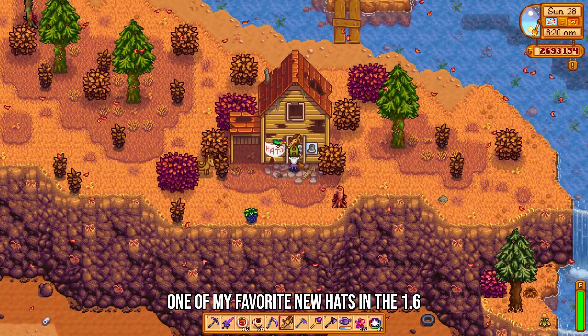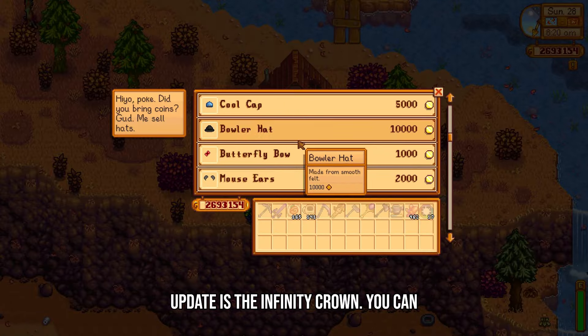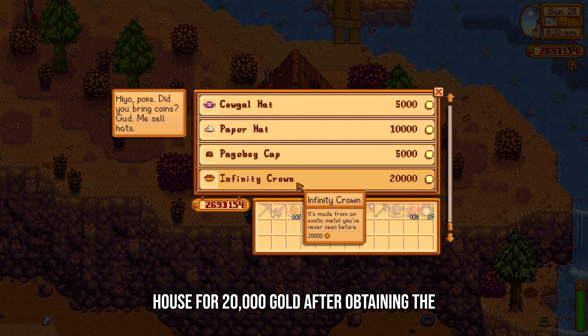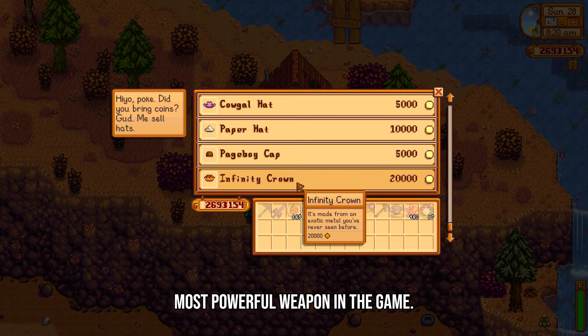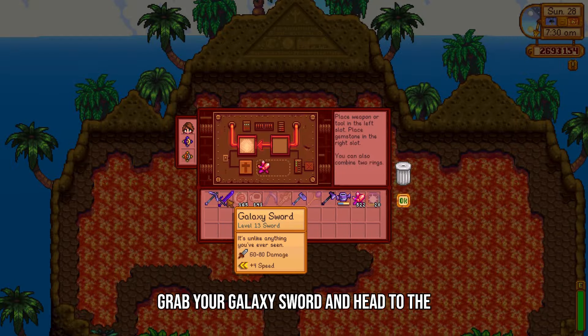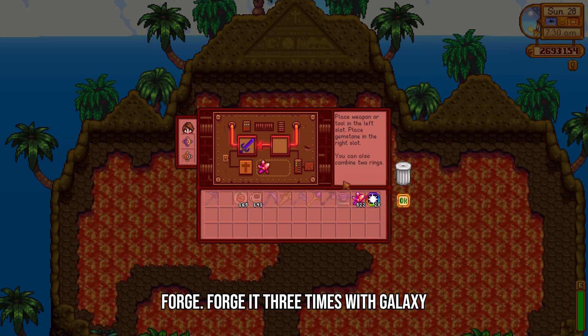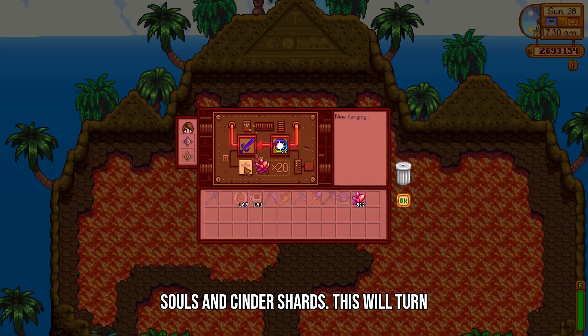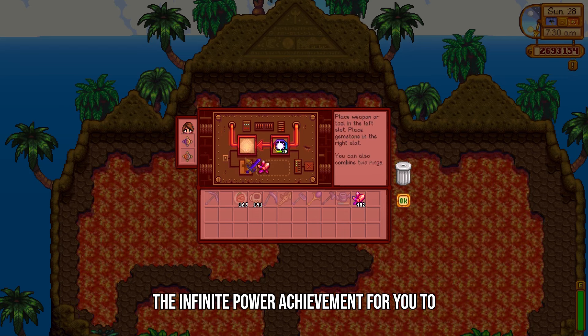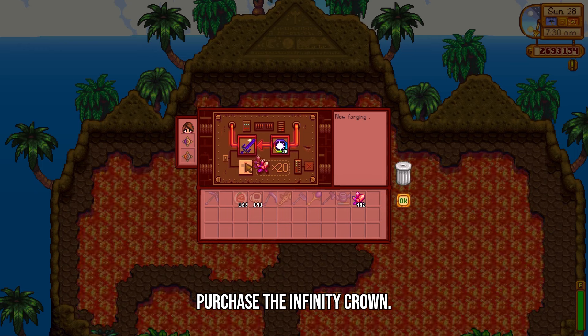One of my favourite new hats in the 1.6 update is the Infinity Crown. You can purchase this hat from the abandoned house for 20,000 gold, after obtaining the most powerful weapon in the game. To do that, grab your galaxy sword and head to the forge. Forge it three times with galaxy souls and cinder shards. This will turn it into the Infinity Blade, and unlocks the infinite power achievement for you to purchase the Infinity Crown.